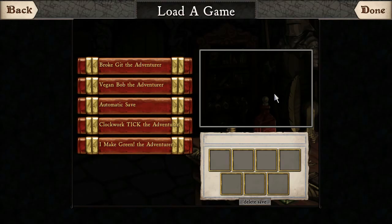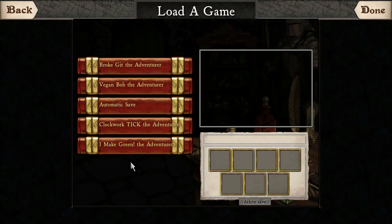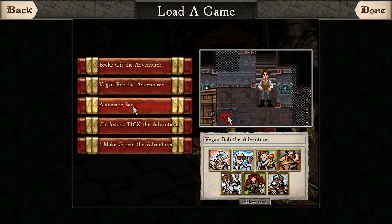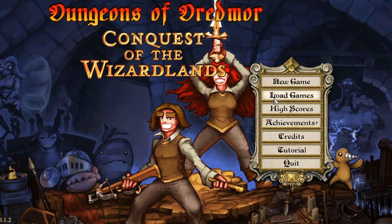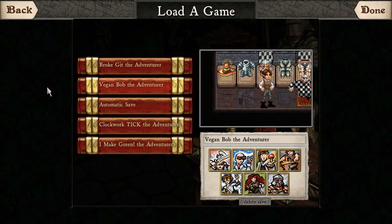'I Make Green' is another one of my files I lost, but that's not so important — you didn't get far enough. I've just lost a lot of my saves. I've lost three of my character saves. I think the automatic one is VeganBob as well, actually, my also-save. Nothing I can do, really. Until next time.